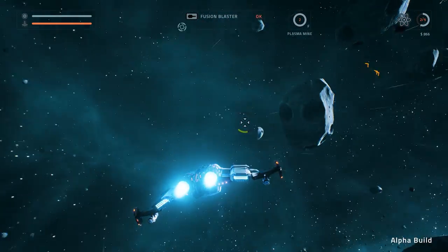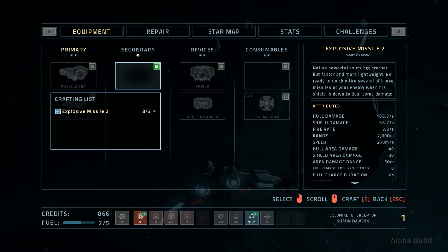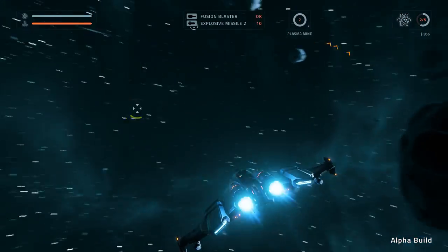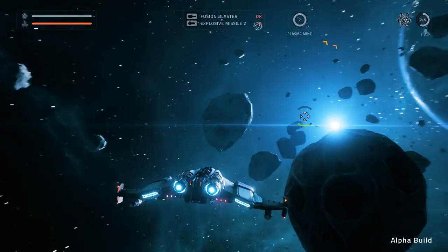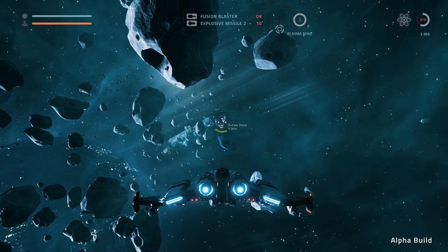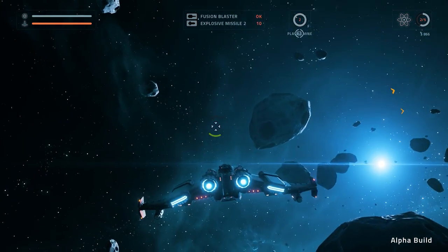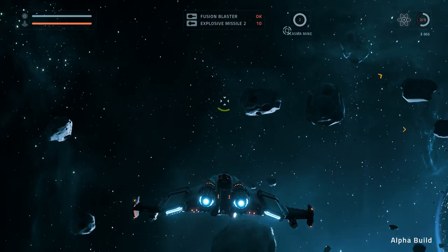I got wrecked by those things, man. I've got nothing. I gotta make some more missiles, because these things are like my primary damage. This is what causes damage. Oh, I've got plasma mines too. 4.5 away. We could always try to rope them into being tricked by some plasma mines, maybe.